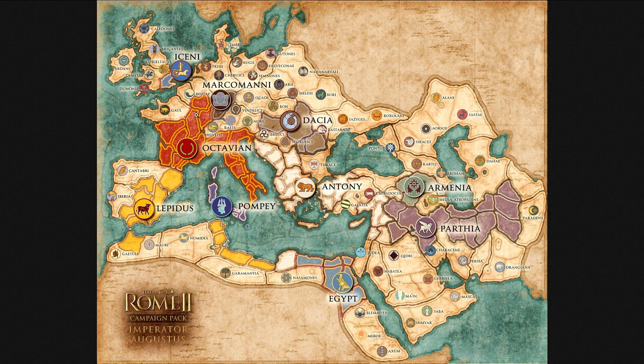That Emperor Edition will come out free for everyone on September 16th. In this map you can see that it is quite about the same in size as the original Grand Campaign. I like the Grand Campaign myself, but this places you in the second Civil War of the Romans.